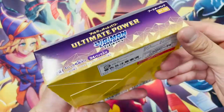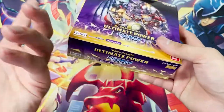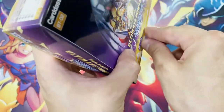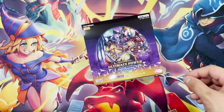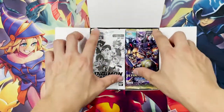Let's take a quick look at the box. Very standard — there's no cellophane wrapping. They seal it with just a piece of scotch tape over here. So that's how they seal it. A little bit flimsy, but I think this is quite typical of Japanese TCGs in general.